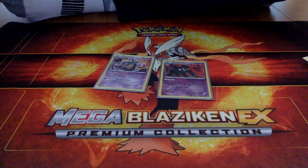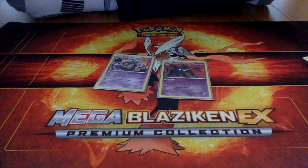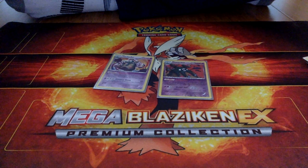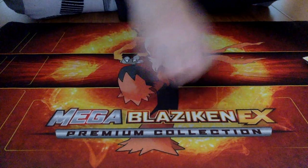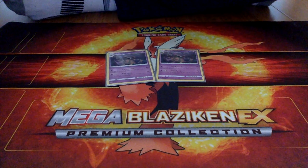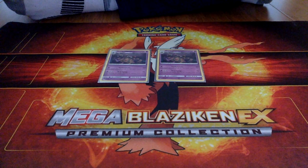Now I'll show you the two Garbotoxin Garbodors. The Garbotoxin ability shuts down all abilities if he has a tool card on him, like Float Stone or Choice Band — so that's really cool. And two Trashalanche Garbodors: for one Psychic energy it does 20 damage times the number of item cards in your opponent's discard pile, so it's really a late-game finisher card.